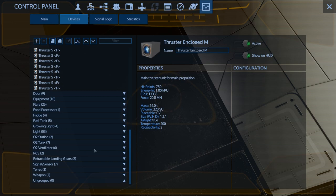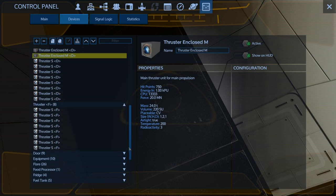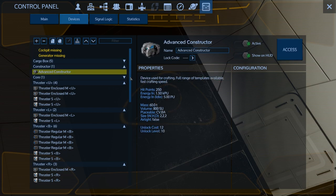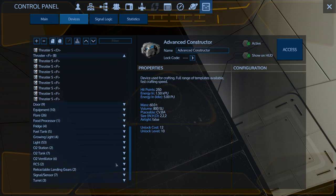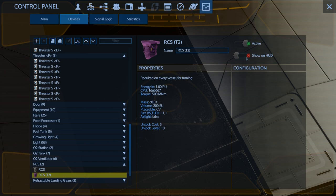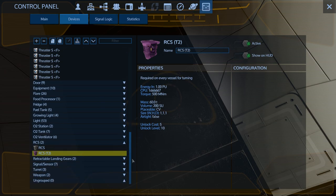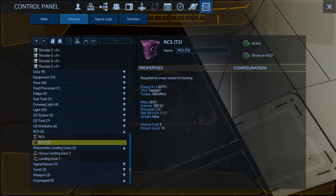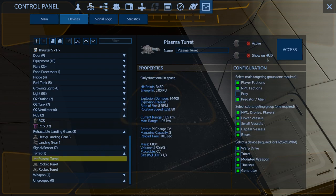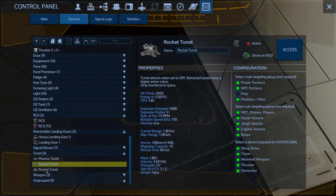What else do we want to take with us? It's got a constructor - oh, an advanced constructor. We'll just take that as it is. Does it have any RCS? Yes, it does, so we'll be taking those. Actually, I'm just going to nuke that one down - I'm going to take the T2 though. Landing gears we can just make, so we'll nuke those down. It's got turrets - I've got two rocket turrets! Oh my goodness. Let's go grab all this HUD stuff first in private mode.